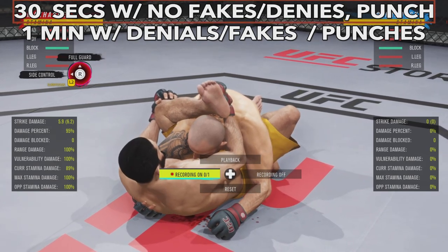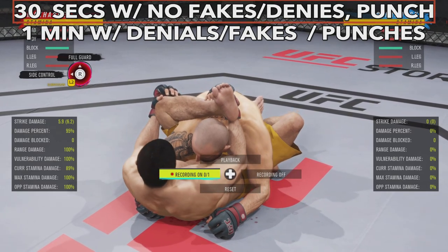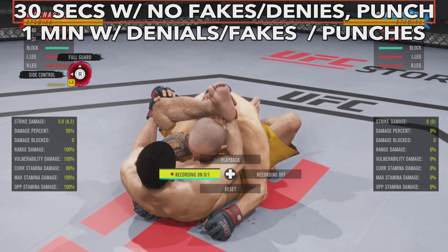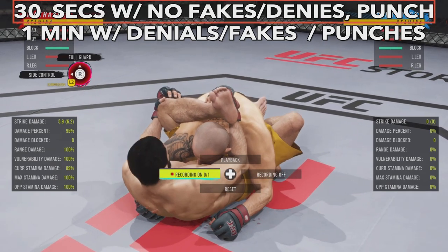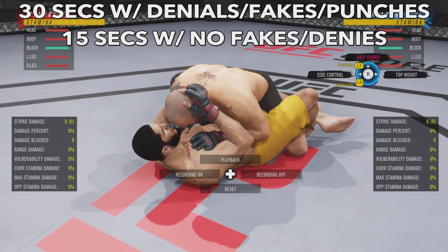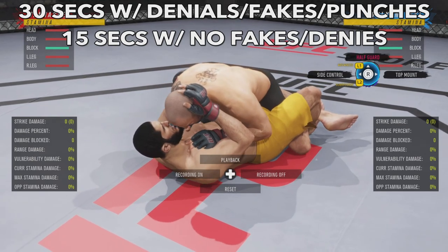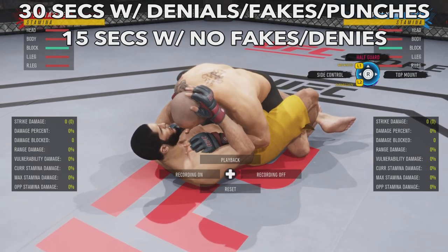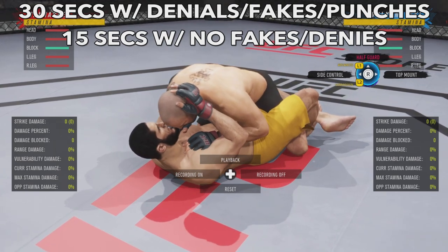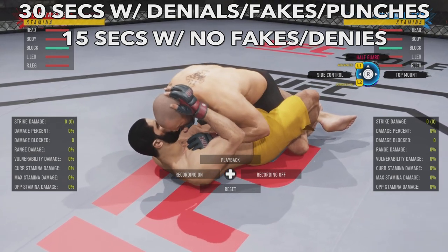The side control fake is a good fake you can use to extend the timer, but be aware you have about a minute of accelerated time until the ref stands you up from this position. I'd probably transition to side control around the 45-second mark to continue your control time. This position sometimes has the ref stand you up quicker — 15 seconds with no fakes or denials, and 30 seconds with punches, denials, and a couple of fakes. Posturing up will also help you reset the timer, which is how you camp the half guard position in UFC 4.